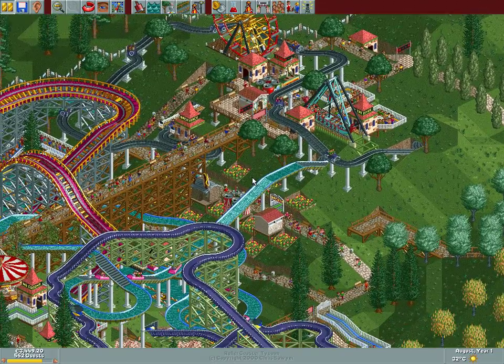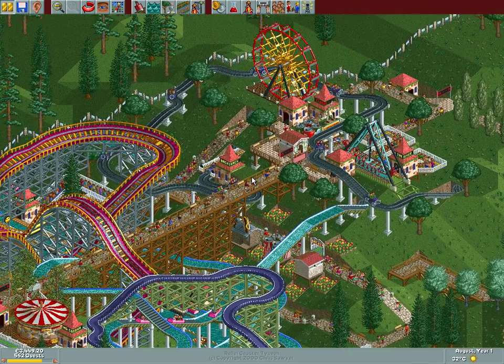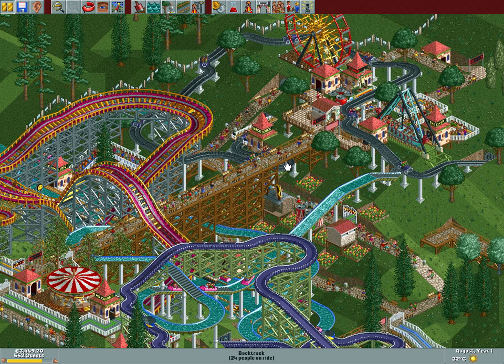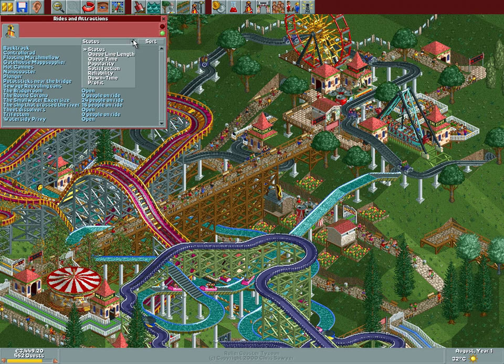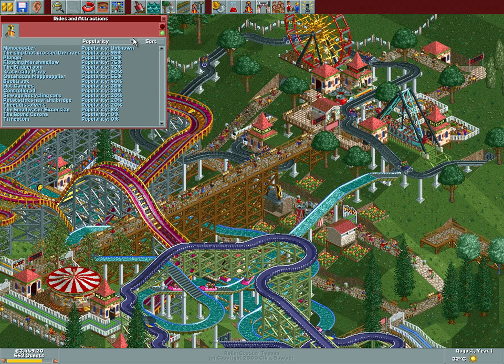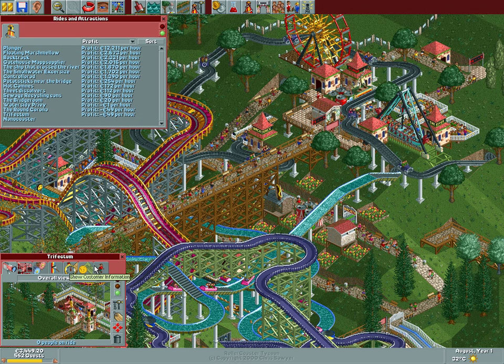As it stands at the end of August, our rituals become more important. A viewer actually pointed out a very clever method for our pricing check — instead of rummaging around the park manually, we can open up the rides list, go to profit, and sort it. The negative ones are the ones not being used, and popularity zero shows the same thing. The Round Corona and the Trifecta are the ones without guests. Whoever pointed this out, thank you very much — this will be my preferred method going forward.